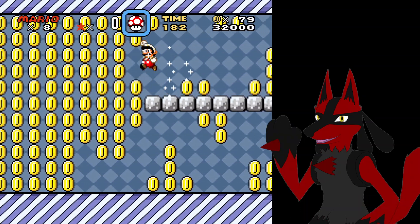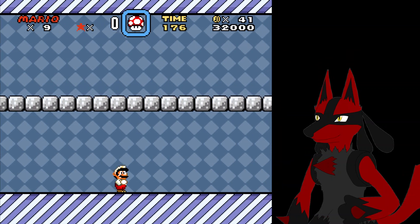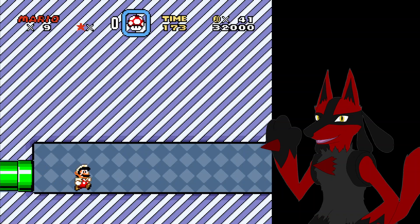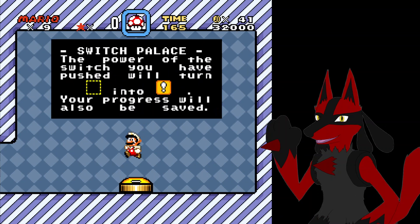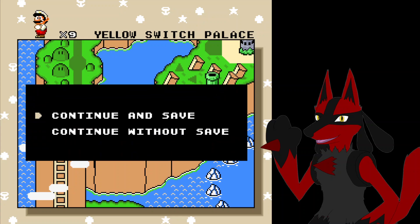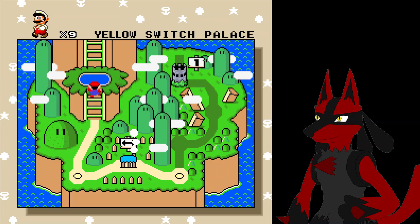Getting some extra lives — whoa. Just preparing myself for the multiple inevitable deaths I'm going to have. I'm gonna try to do the thing — you input right when you're landing on it, press jump again, and you'll jump off when the screen comes up. I didn't manage to do it. I've seen people jump off the switch and be in the air in the middle of the dialogue box when it comes up.